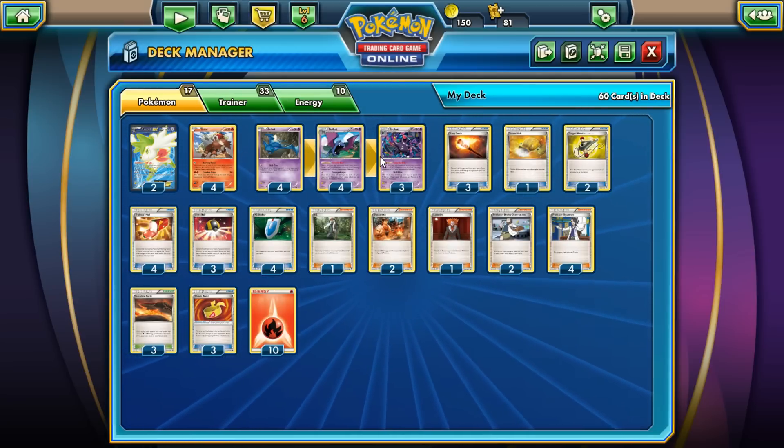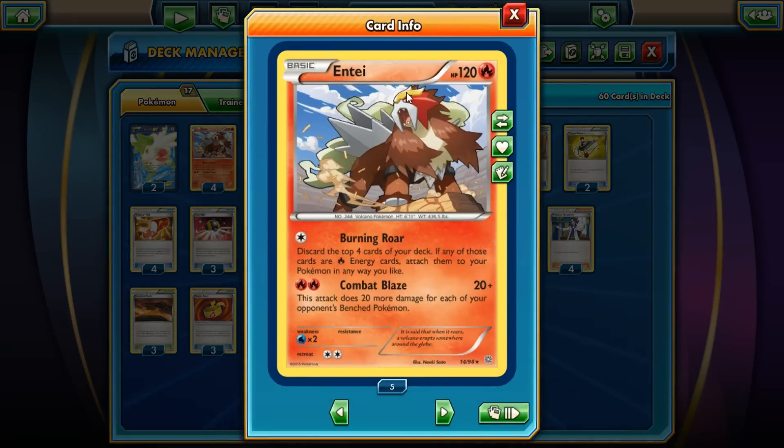You have Crobat to keep up with damage percentages and make sure that Entei hits for a good amount of damage. Entei is a Basic Fire type — so also great. One thing that will be harder for you is the Pyroar, of course. You have the option to put in a Hex Maniac. I personally feel like Pyroar is not a very popular card, so you won't really run into him too much.